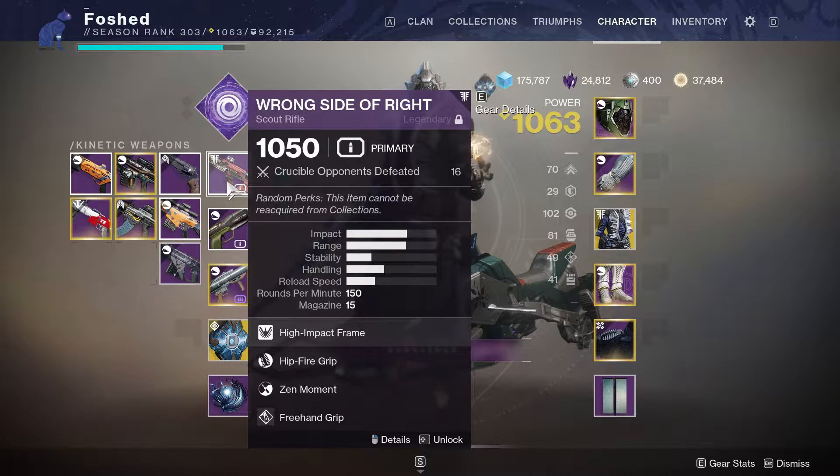Scout rifles tend to suffer a lot in the current meta due to their high zoom, low handling, and generally unwieldy nature — hand cannons are basically just better in every regard. But now that they're going to have a slight edge on time to kill over all the 140 RPM hand cannons in the future, I think there might be a very small chance that scout rifles could have a niche to fill.